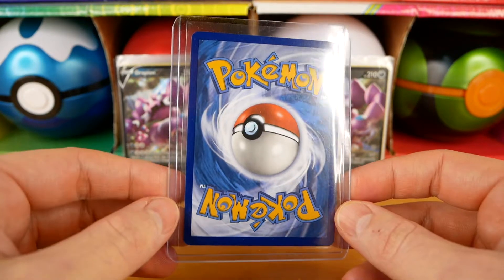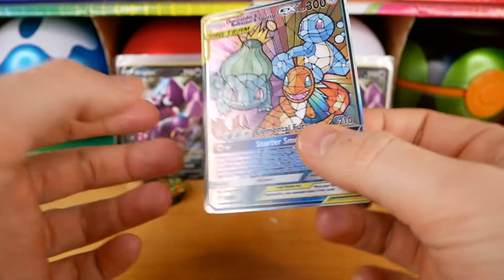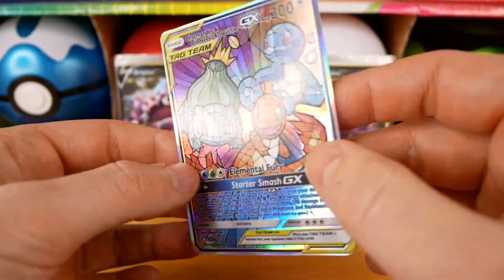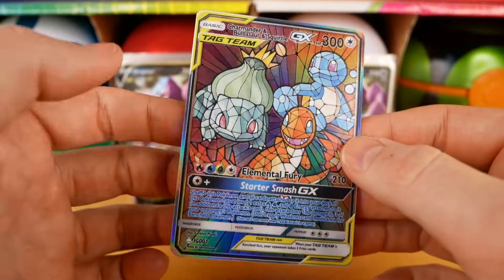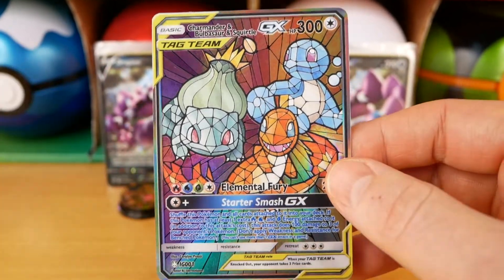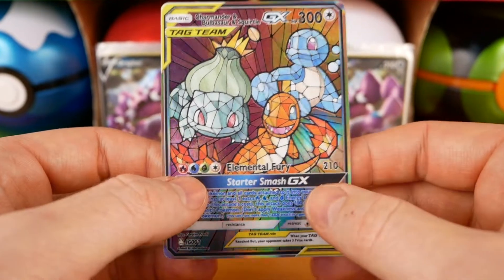Without further ado, the final card we're reviewing today is the Charmander, Bulbasaur, and Squirtle GX card. Absolutely beautiful — it's a shame you can't get custom cards graded, but I would love to have these in some sort of PSA slab just to admire and maybe put on a mantelpiece. We've got Elemental Fury and Starter Smash GX as the moves. Everyone knows the original starters — Charizard is arguably the most popular Pokémon today, though he's not my personal favorite; I lean more towards water type, I'm a big Squirtle and Blastoise fan. As for the pack battle today, it was pretty close — it may have edged out to my brother — but it's down to you guys to decide who won.